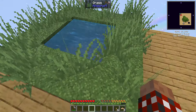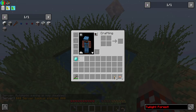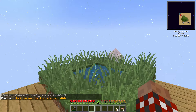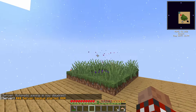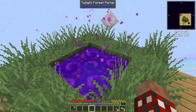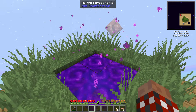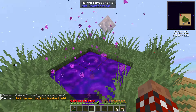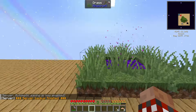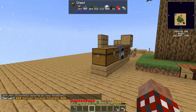If you have dirt in this arrangement - a four by four with two water in the center - and you toss in a diamond and stand back a little bit, that's a portal to the Twilight Forest. One of the benefits of the Twilight Forest is it's got lots of dirt, and that's the main reason why I'm doing this.